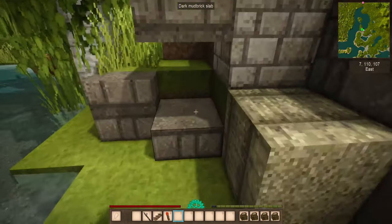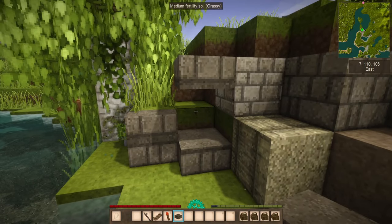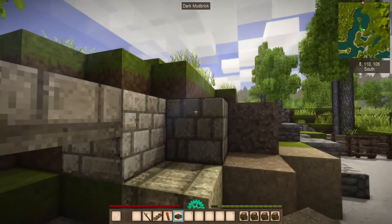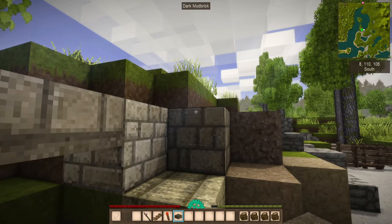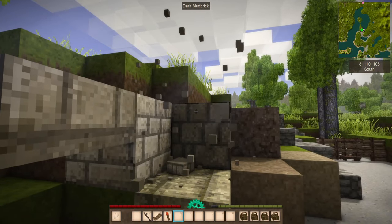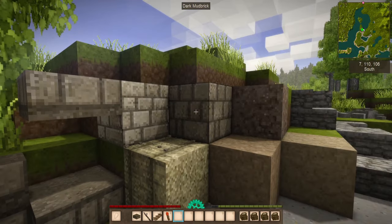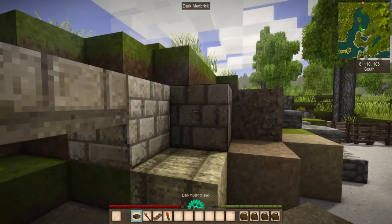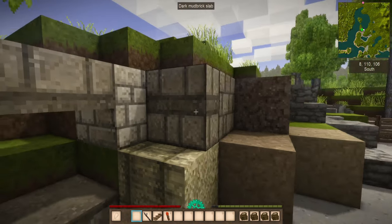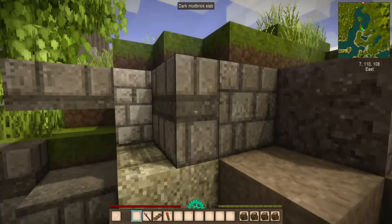You might want to get used to placing your half slabs because with these it's a little bit different from other block-like games — it depends on where you're looking on the block you're placing up against. If I'm looking at the center portion of this block, it will place accordingly. If I place here it places along the top. If I break it, being a mud brick, there's a chance it will end up being destroyed. So be a little more careful with your placement of mud bricks, but they're really easy to come by. When I looked up here it placed on top; placing on the middle, it will place it flat up against it — so the smooth portion is still at the top and it's a half block.